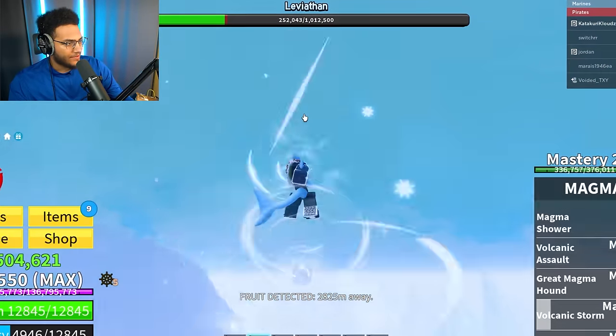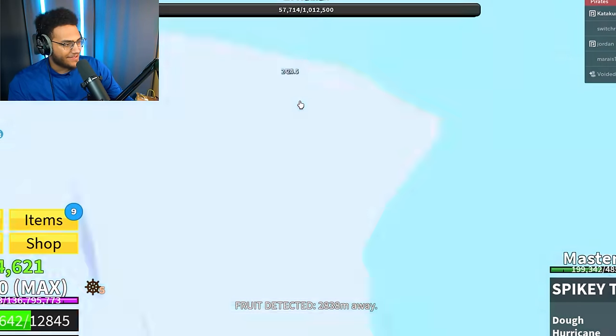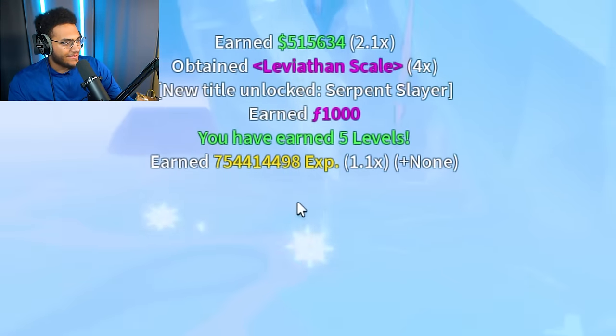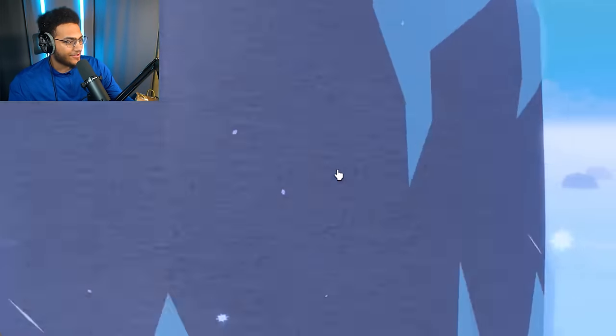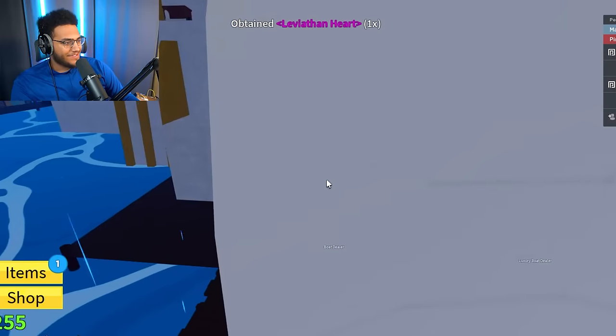Leviathan only has 200,000 health left — let's get this. It's been like 12 hours off-screen grinding just to get two leviathans. He's almost dead — there we go, four scales. We got the heart. Now we just need to take it over to Tiki Outpost. We're pulling up to Tiki Town, and the leviathan heart has been obtained.